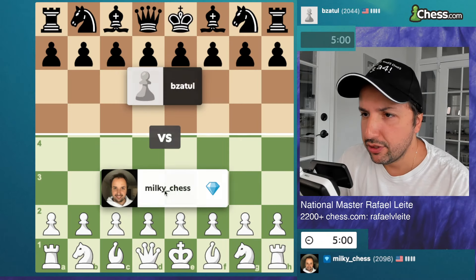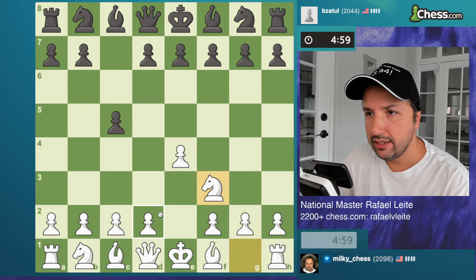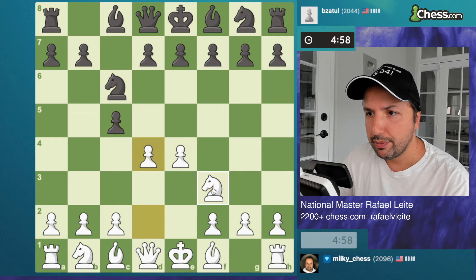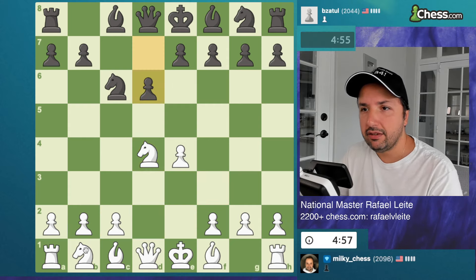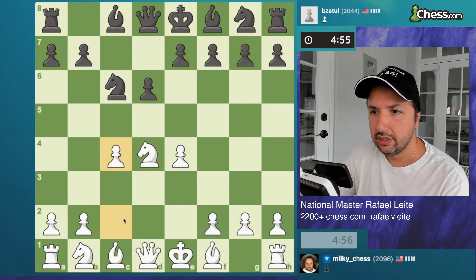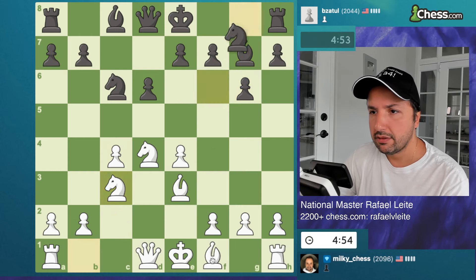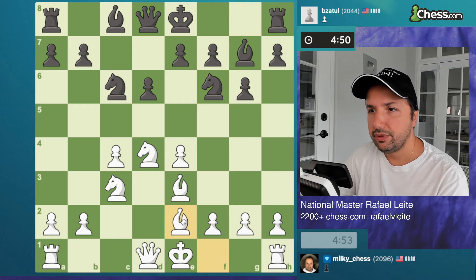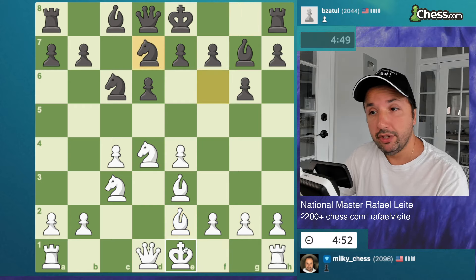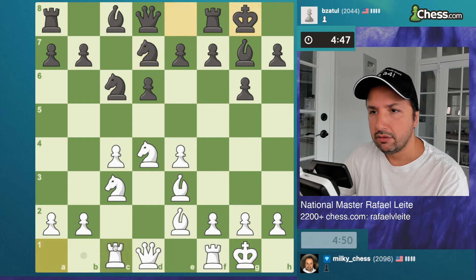Nice shot, let's go for the next one. This is the King's Pawn Opening — Sicilian Defense again. I'm going to open up the Sicilian this time. He went for something different — let's push c4, bishop e3, develop the knight. We should be fine here, okay I can castle, I can go rook c1.